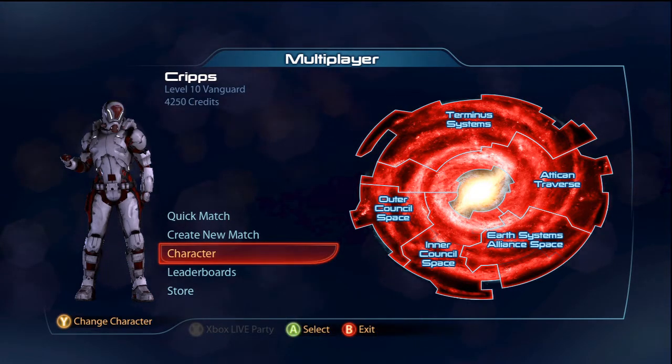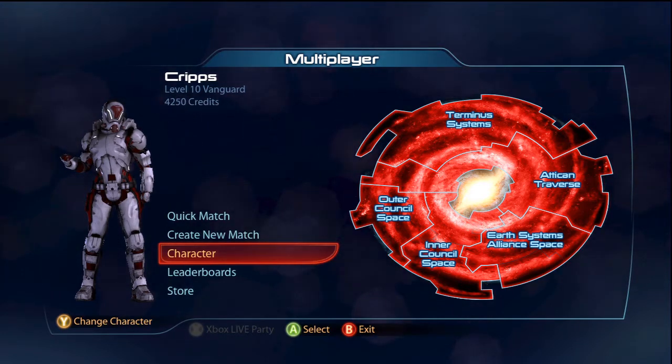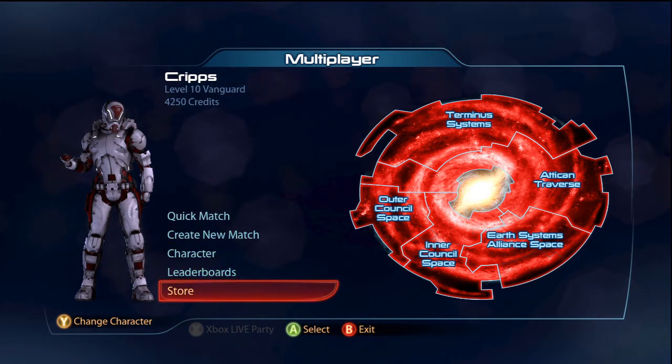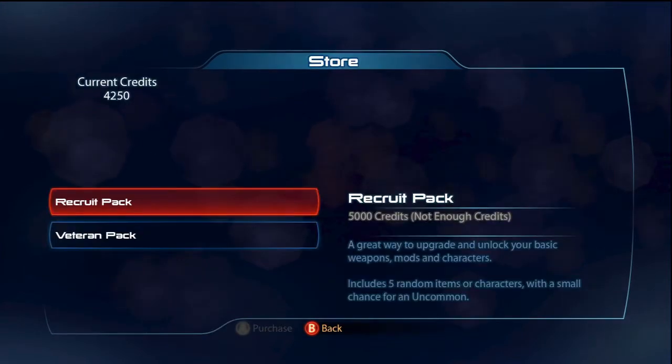You basically have to hold a button on a section whilst your teammates cover you, and do that four times in the level. That's what earns you credits.